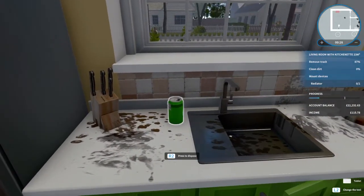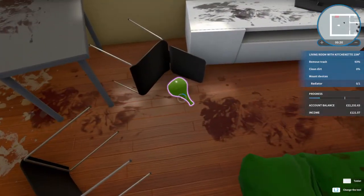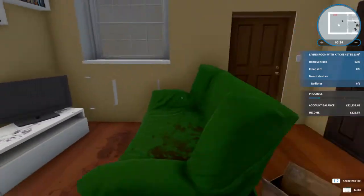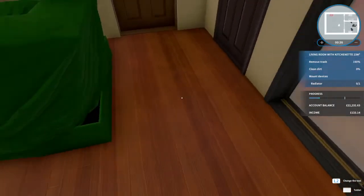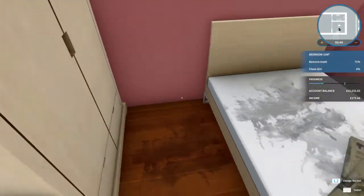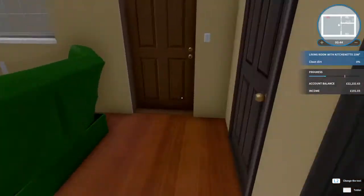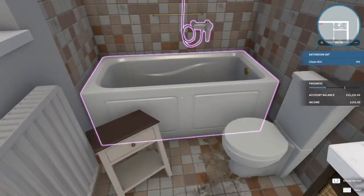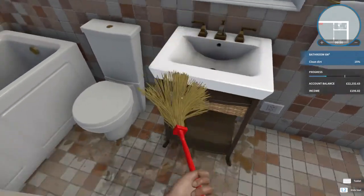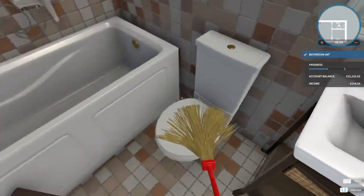Get rid of all the cans — we have the can, actually. We'll put that where it belongs, give it to the trash. And obviously we're going to try and complete this all 100%. Clean the bathroom — get that dirt gone. The bathroom is now done.